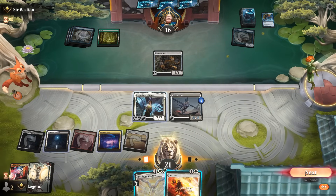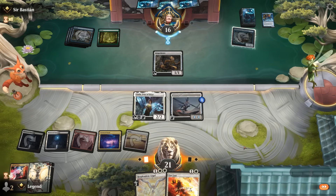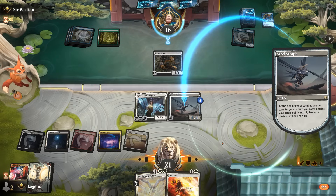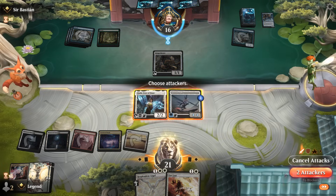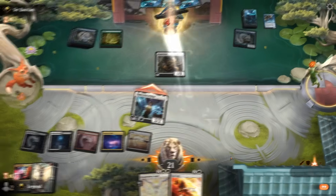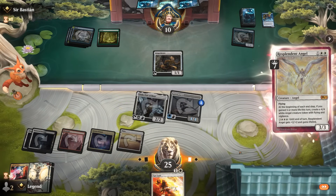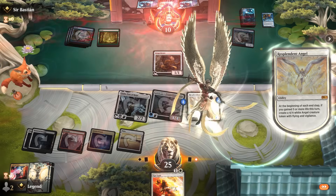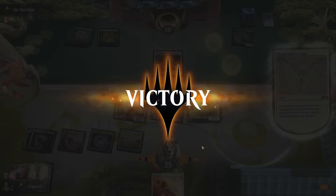First we attack — Steel Seraph itself can gain life since it doesn't have summoning sickness. We play Resplendent Angel, having gained seven life, which makes a token. They all get plus-one counters from Jada, and that's enough for a concession. Awesome, on to the next one!